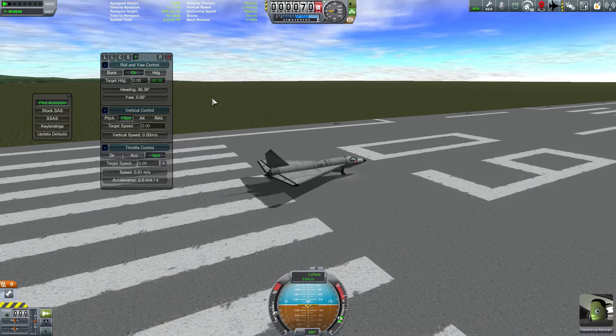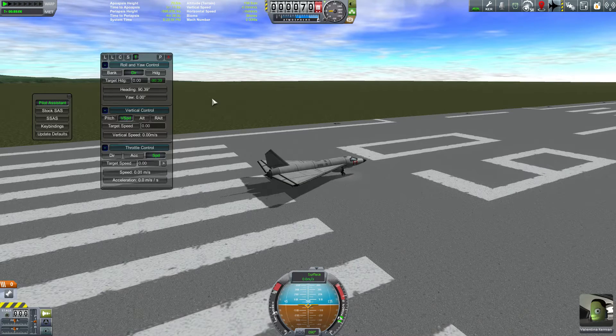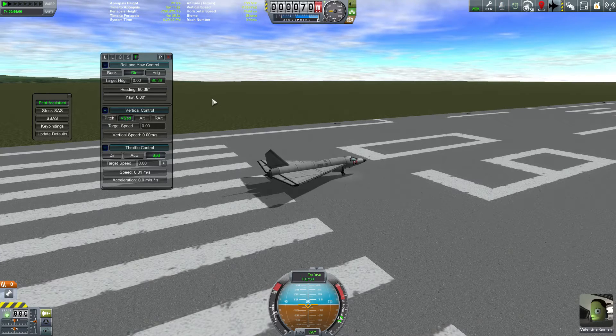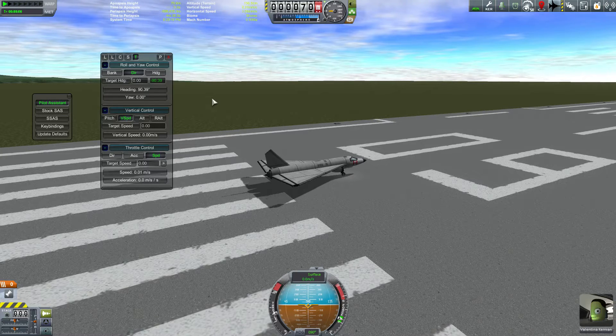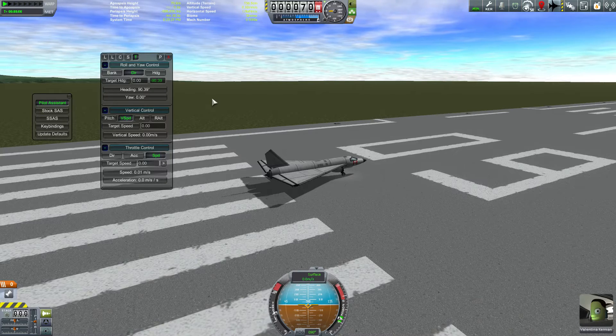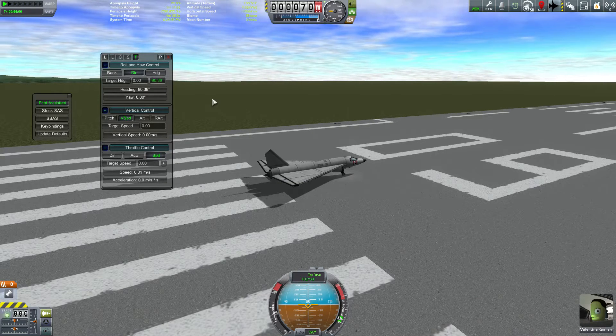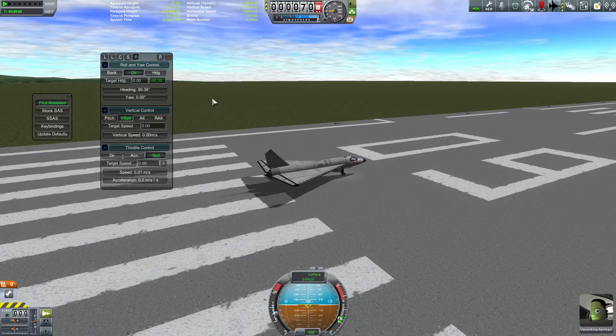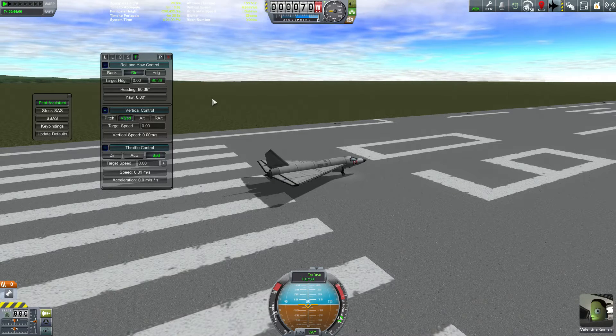It's going to retain your heading, retain your altitude, and retain your speed. With those three things activated once you're in flight the way you want to go, you can just turn those on and it's going to stay in that flight profile until you deactivate the autopilot or feed it other control inputs. It's a great little tool — it's going to make long flights a lot more bearable and allow you to go into time acceleration mode without the wobble or dip you used to get in atmospheric flight.